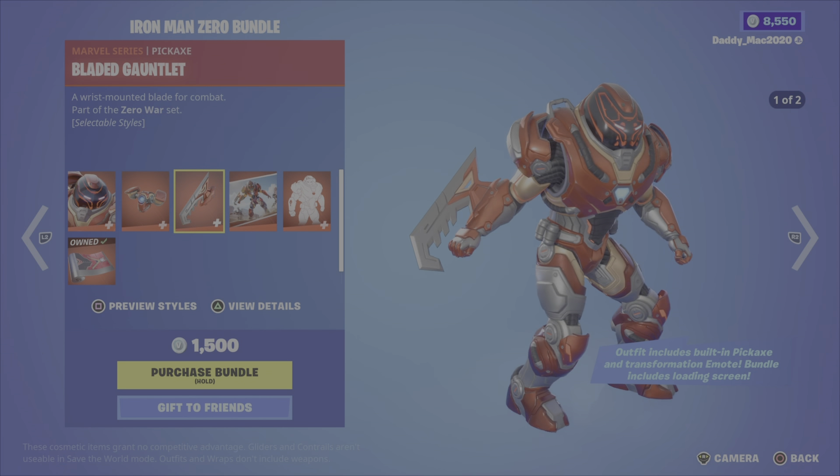Next up, the Wild Frontier bundle featuring Rustler from Chapter 2 Season 1, with the Leather Lugger back bling, the Wrangler outfit, the Saddlebag back bling, the Spurred Swinger pickaxe, the Utility Axe pickaxe, and the Rustler's Plaid wrap. 2,000 V-Bucks for the bundle, otherwise you get either of the outfits with their back blings, the pickaxes, or the wrap on their own.